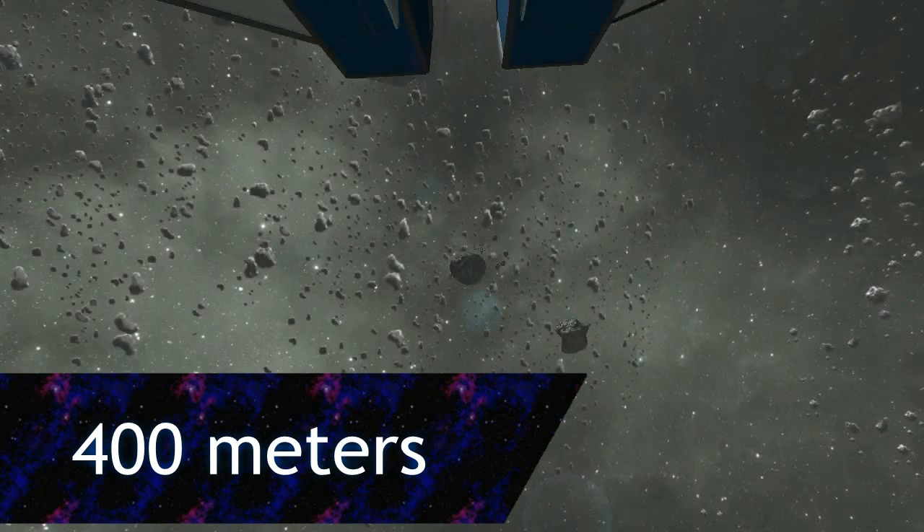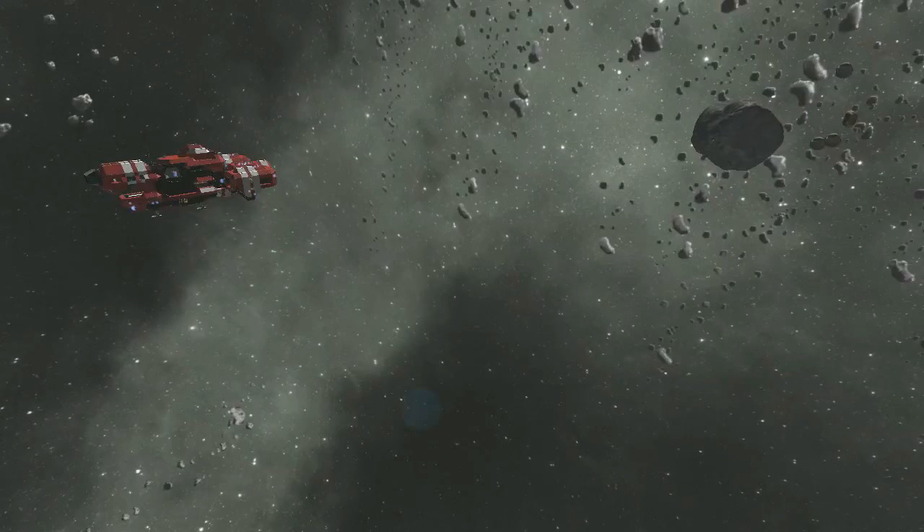At 400 meters, the ships might start encountering spherical gravity shields projected by the other ship. These fields are often set to repel objects with artificial masses in an attempt to deflect incoming missiles. At 150 meters, linear gravity shields might be encountered.